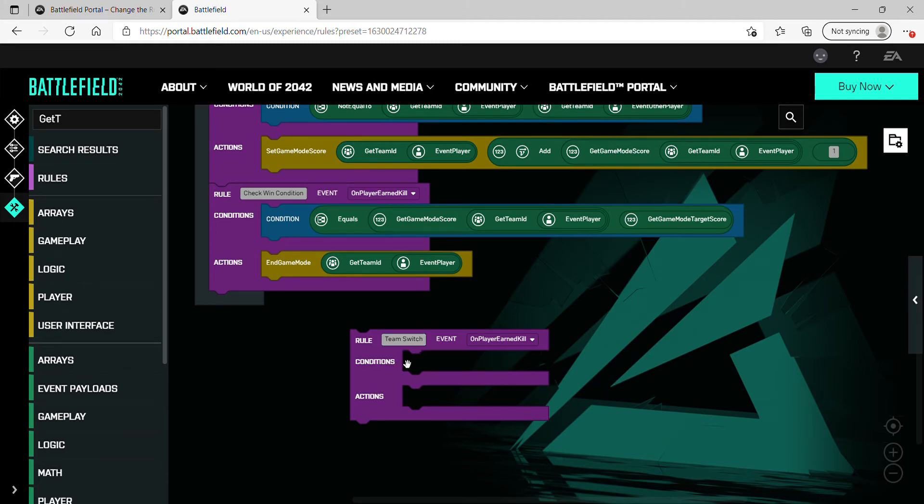First we're going to want to get a condition, which is essentially what it says — it's a condition that needs to be met in order for the actions in this rule to occur. Drag that in there. In this condition we want to check that the player who earned the kill is on the correct team, because we're doing an infection scenario. We want the player's team to be equal to the infected team — in this case, team one is the infected and team two is the survivors.